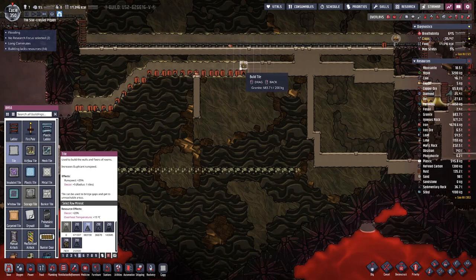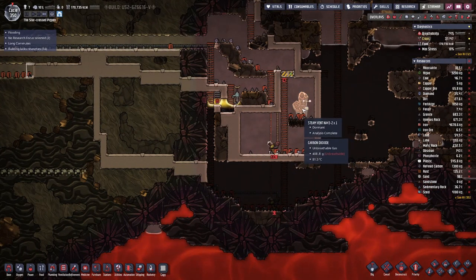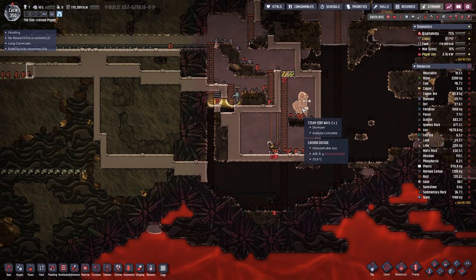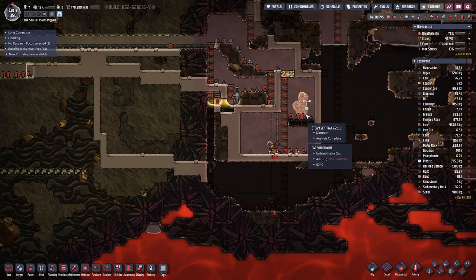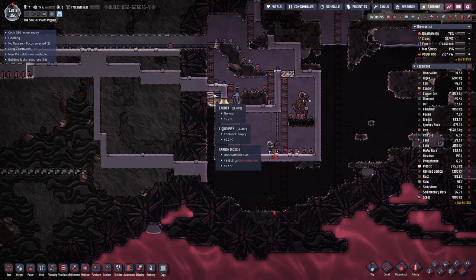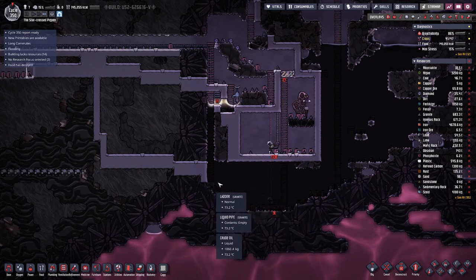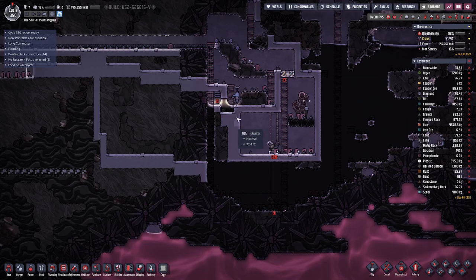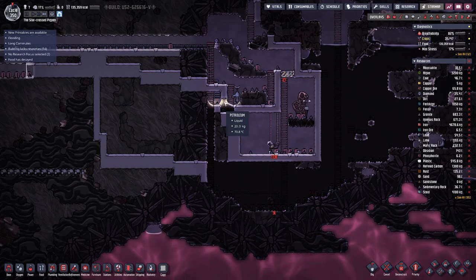We're filling in space here because we need a vacuum, and this room will be used for petroleum production based on the magma down below. On this side we have a hot steam vent which is currently dormant — I'm not sure if it will work out because the steam coming out is 500 degrees. We also have a curious setup here because we don't want crude oil to spill over, and we have a bit of petroleum on top so the crude oil cannot push up the petroleum.